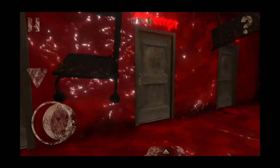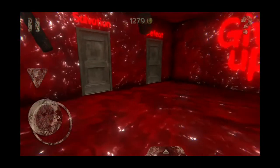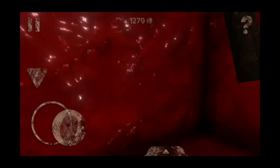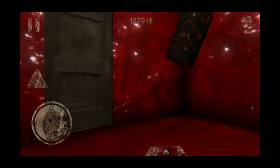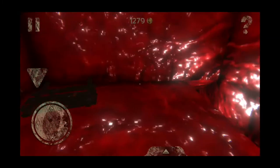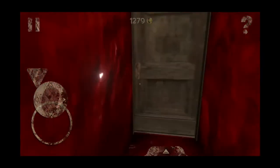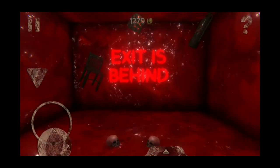You've entered the correct door — it says 'give up.' Now I'll show you what happens if you go in the wrong door. I'm going in 'murder,' which is the wrong door, and now you have to do all the steps again. We often get frustrated doing all this again, not knowing the correct door — but don't worry, I'll show you which door is correct.